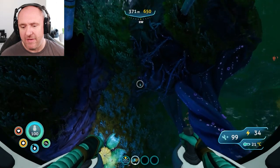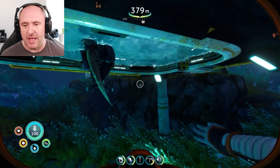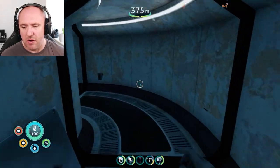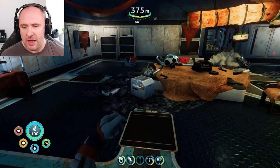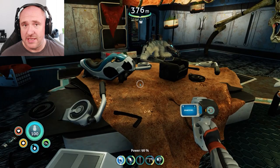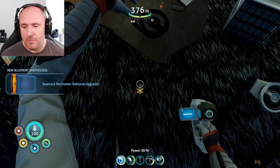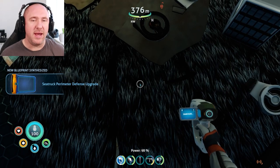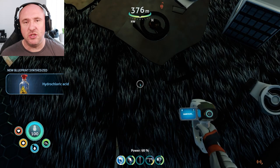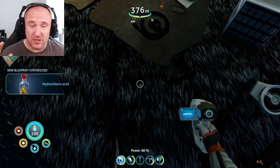This is where we need to be, and we're going to get out. I've removed all cutscenes from this to avoid spoilers. Go through this doorway and you should either see it on the table or on the floor — this is what we're here for: the perimeter defense system upgrade. That has now been unlocked, and you can craft it as many times as you want at the fabricator or vehicle upgrade console, just in case you lose it.